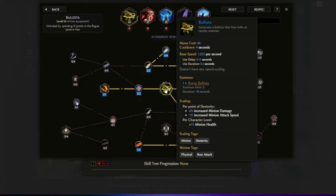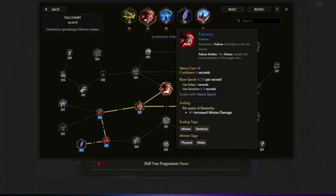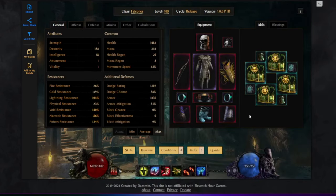We get 4% increased minion damage and 1% attack speed per dexterity. For the Falcon, the same applies as it also scales from dexterity. All three skills scale from minion damage and minion physical damage, which synergizes really well between them. In this setup we're mainly going to use the Falcon as a support minion, with the main damage still coming from our ballistas. Let's quickly go over how the build functions.